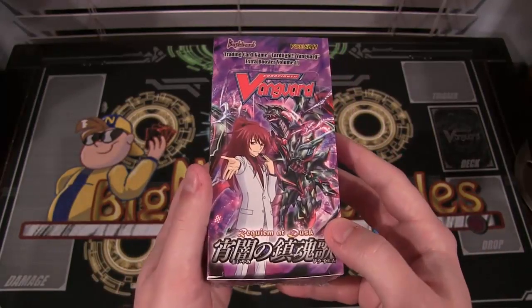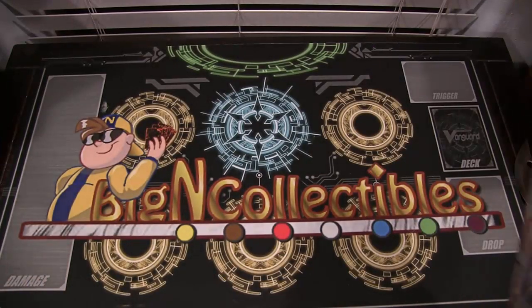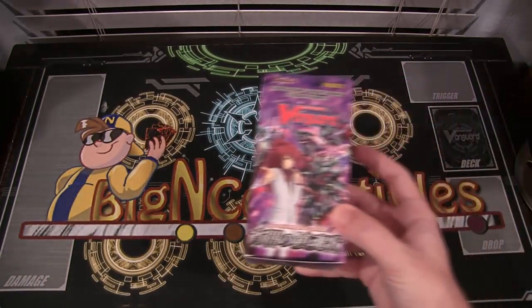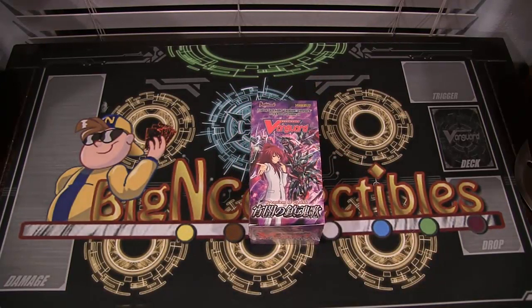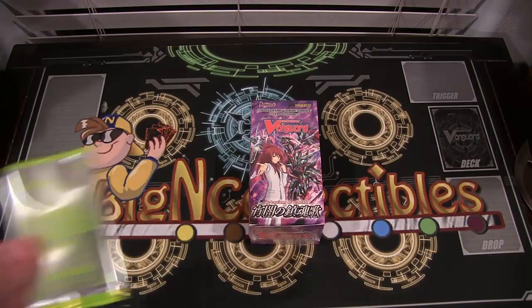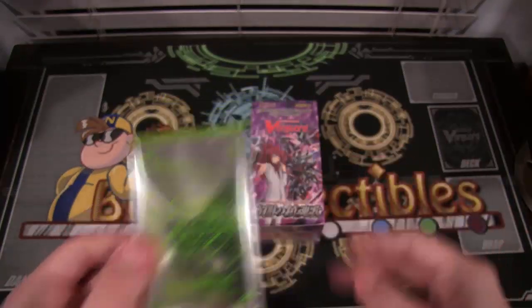It looks amazing. Like the other boxes I open up on this channel, I got this from Big & Collectibles - be sure to check them out, link in the description as always. They're doing a promotion right now where if you buy a trial deck or five booster packs of Cardfight Vanguard, you get an extra promo pack for the Legion Campaign, and in this pack you get two Legion cards.